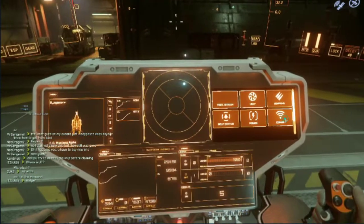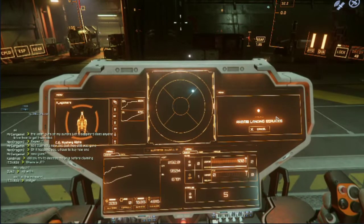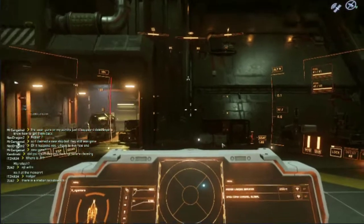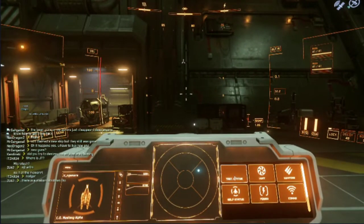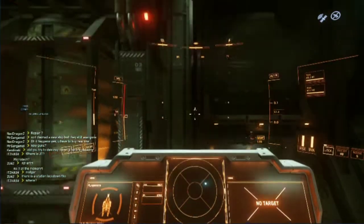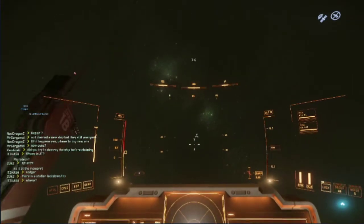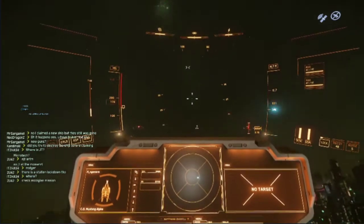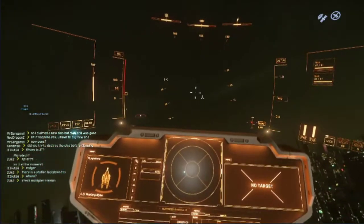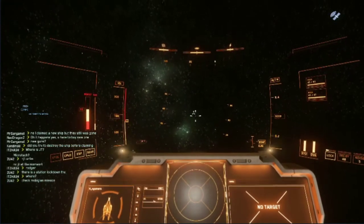To get the hatch to open we contact landing services. Okay, we're ready to go — thank you! It's a beautiful night sky. Let's say goodbye to Arc Corp because this is where we're leaving — we'll come back here again at some point. Let's head to where we're going next.